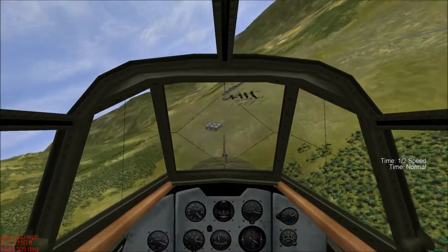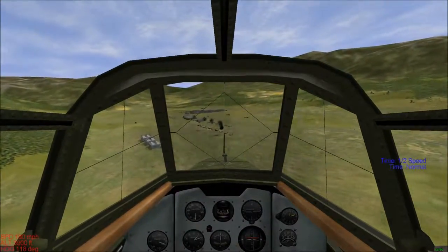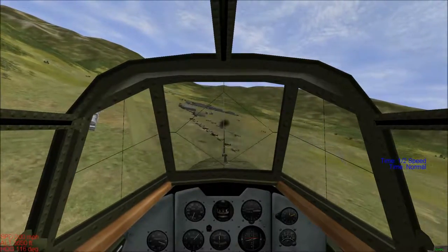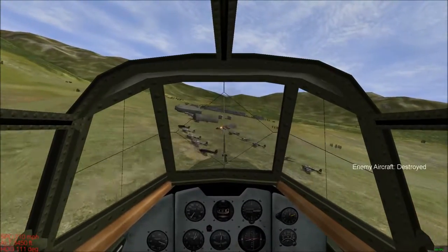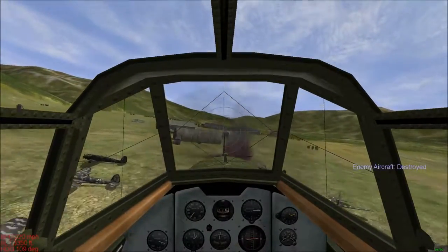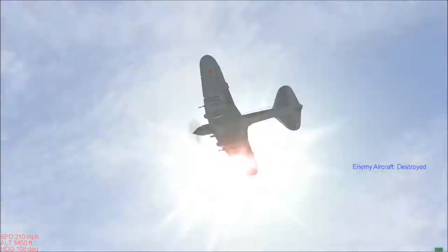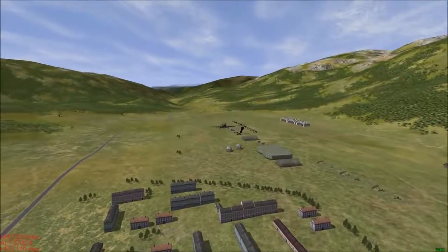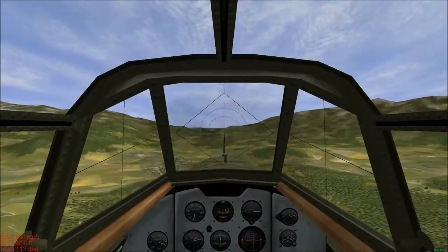Something you need to remember when you're doing these attacks is the way you have your gun zeroed — your convergence distance — is just so important. I have mine zeroed at 400 metres, which is about the range that I'm shooting from. That's when your bullets cross over and fall through the middle of your gunsight.